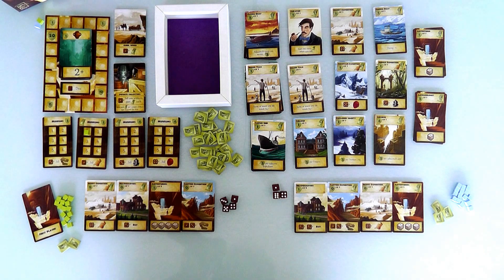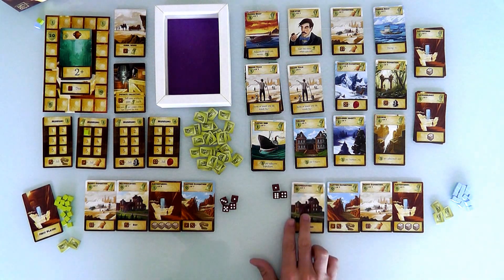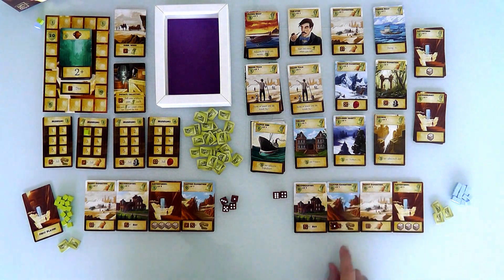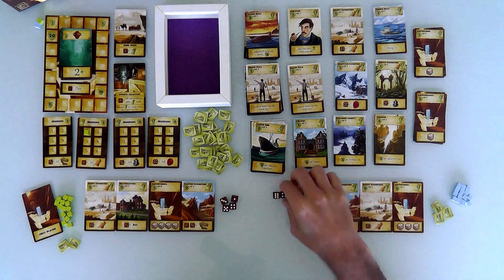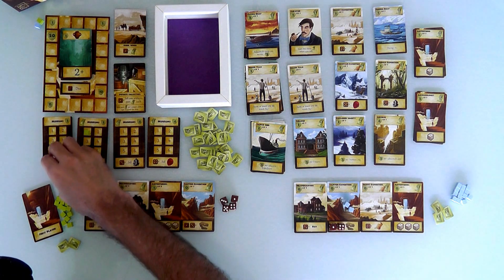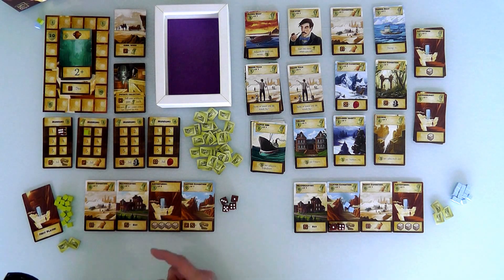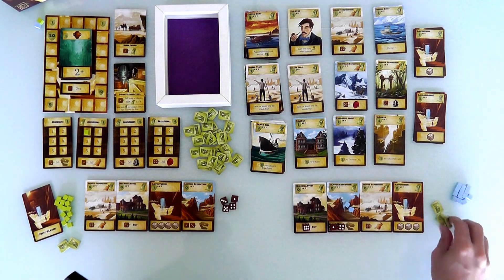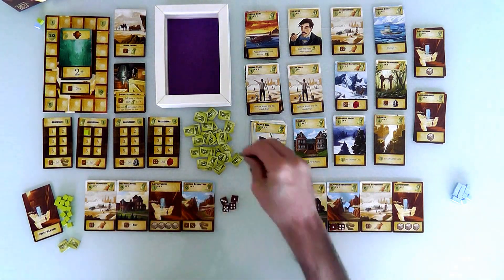I notice my setup had an error - I had a level 2 headquarters instead of a level 1 headquarters; that was a mistake. Jen is going to take one die and go dig up some dinosaur bones, then send another die to get more dinosaur bones. Now she's got 2. She could take this 6 to the museum that wants dinosaur bones - she needs a 2-plus for that space - and sell 2, making 2 bucks and claiming space in the museum. But instead, Jen is going to buy a card.